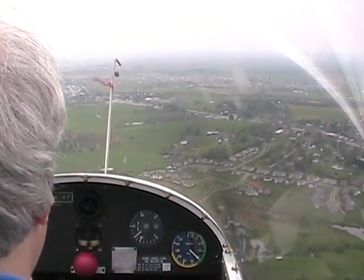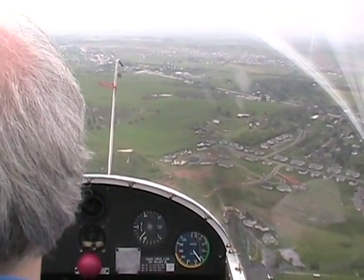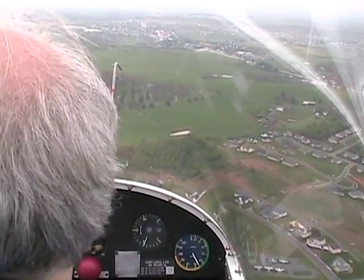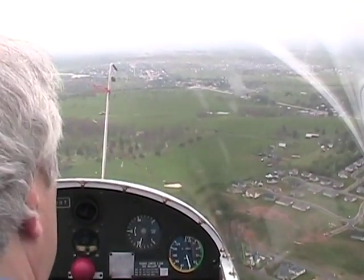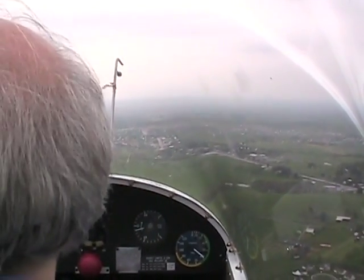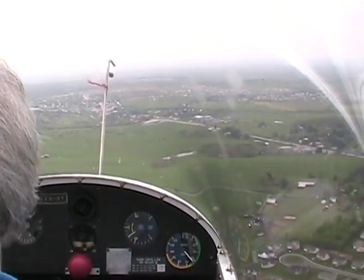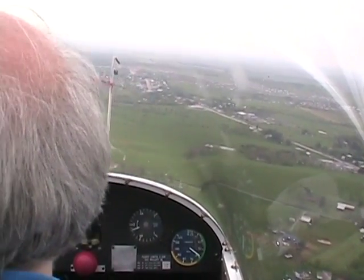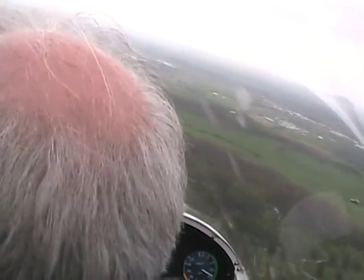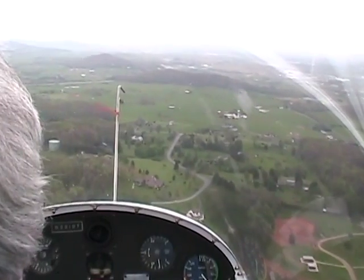Eagles Nest traffic, glider one-liner Tango, on base leg for runway six — cross leg for runway six, Eagles Nest traffic. Cross leg it is. Now we're fast, slow down. We're going to be entering the downwind a little high too. But I'm looking at those trees on the hill. Let me get some spoilers out. You're kind of close in here — you're right next to the airport. I'm going to fly on a little farther.